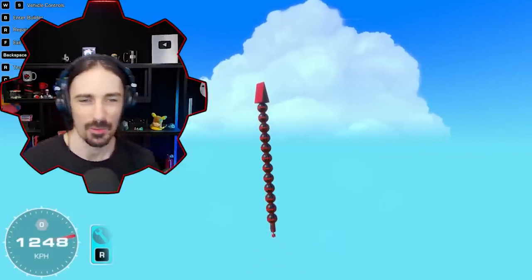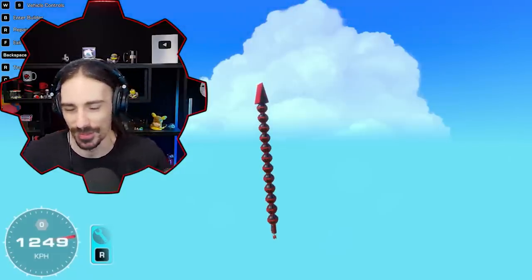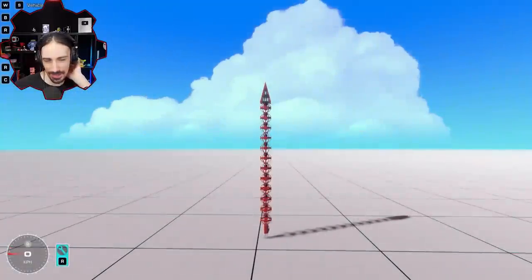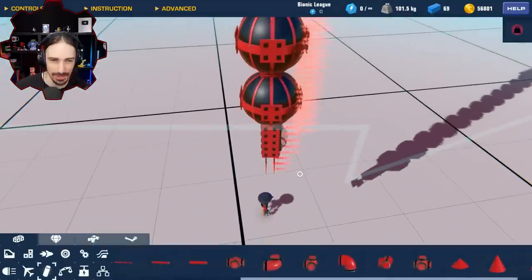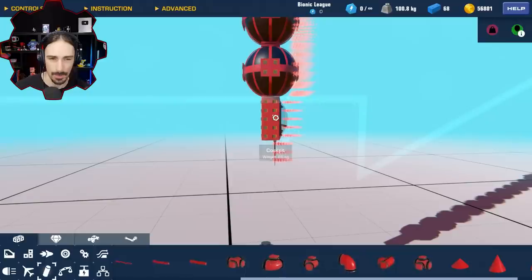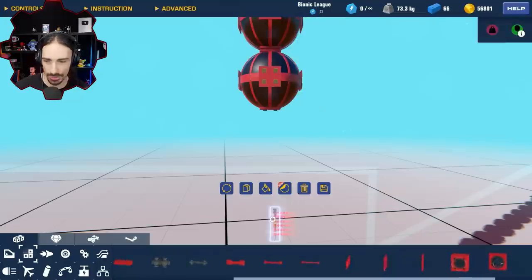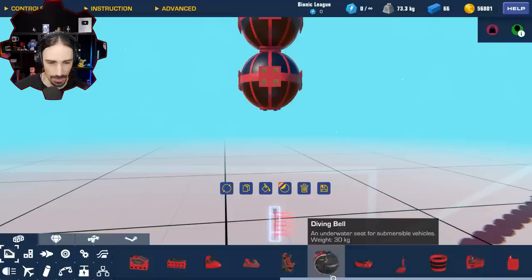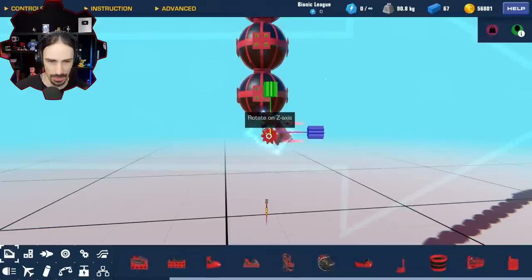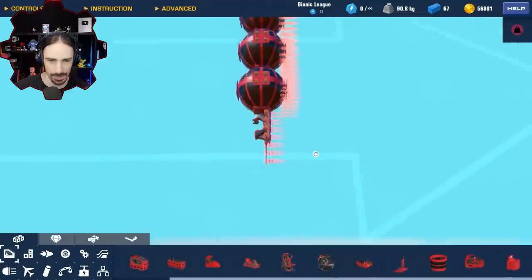We just did it — we broke the sound barrier with inflatable balloons! The answer was 12. I can't believe I guessed 11 and was that close. I wonder if I can get it down to 11. What if I delete one and change the seat — this cockpit is 25 kilograms, so I'll go down to the go-kart seat. Since it's underneath and blocked by the balloon, the aerodynamics of the go-kart seat shouldn't matter much, and hopefully it'll be enough to keep us straight.